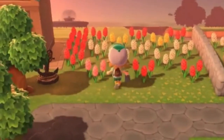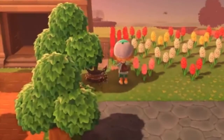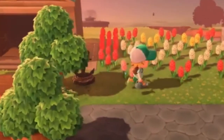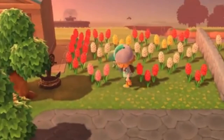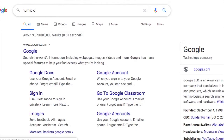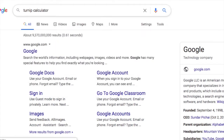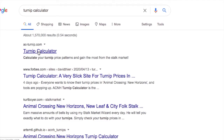What's up guys, Snozz Berries here and today I'm going to be sharing with you the most accurate way to predict turnip prices every single week as of now. Pretty much I'm going to get straight to the point — there's this website called acturnip.com. You can find it very simply by just googling AC Turnip or Turnip Calculator. In Google you'll find it immediately, it's usually the first one.